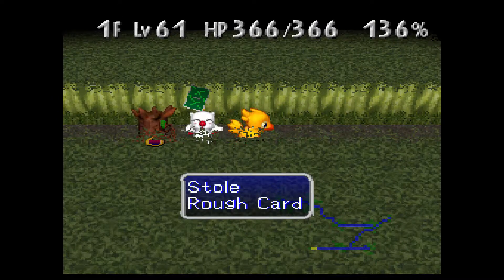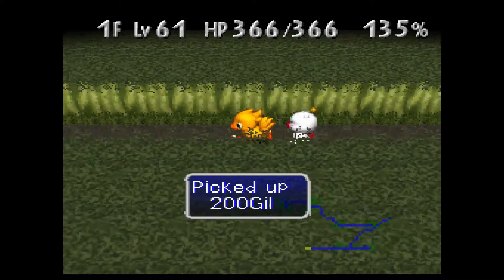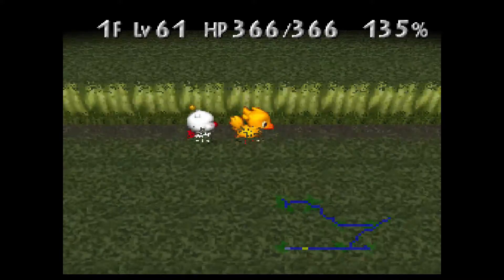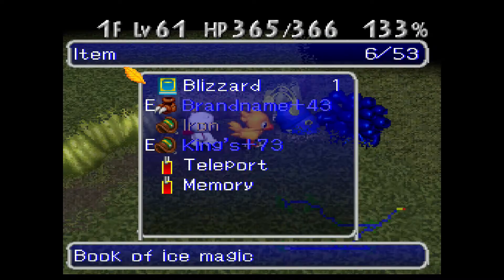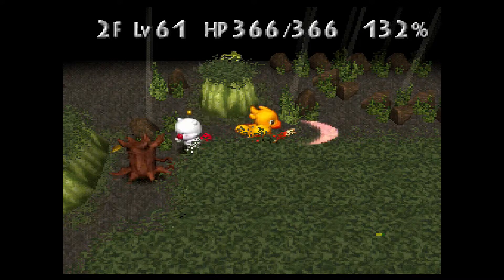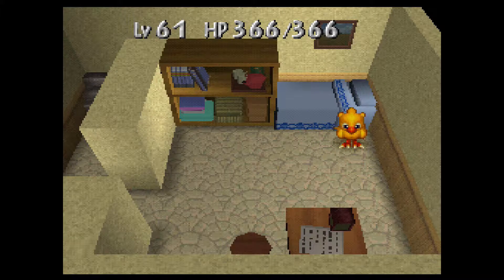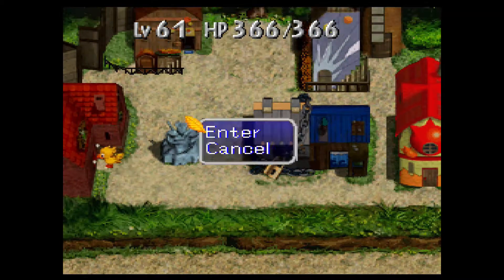Hello. Rough card, rough card. Be nice if that's the case. Nope. Okay. I'm going to use my Blizzard book, get rid of it. Okay, that's next floor. Guess I'm not using the memory tag after all. Warm card - that's gotta be it. Not warp, it's warm. Lost child! There you go, got one. Well, better than nothing.